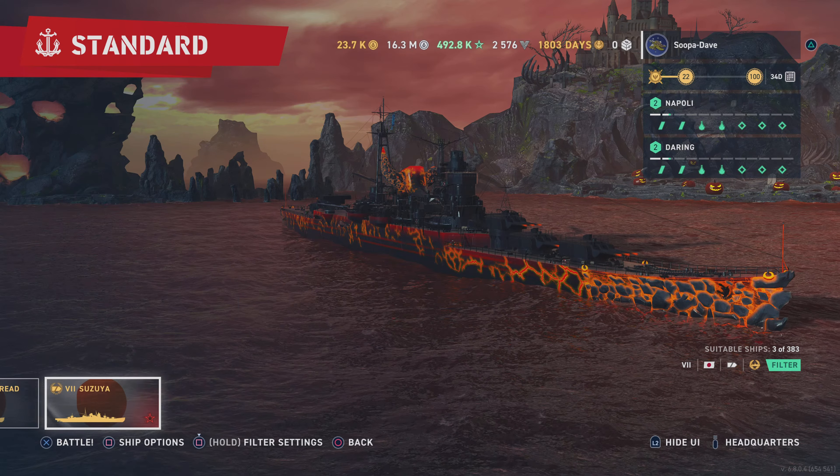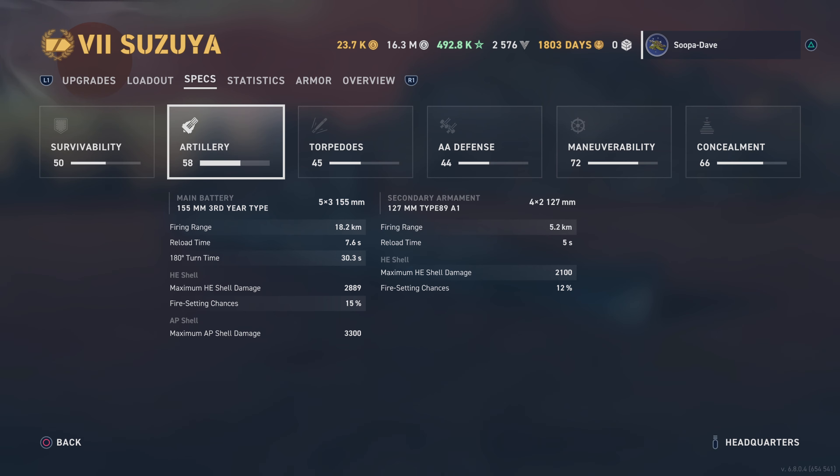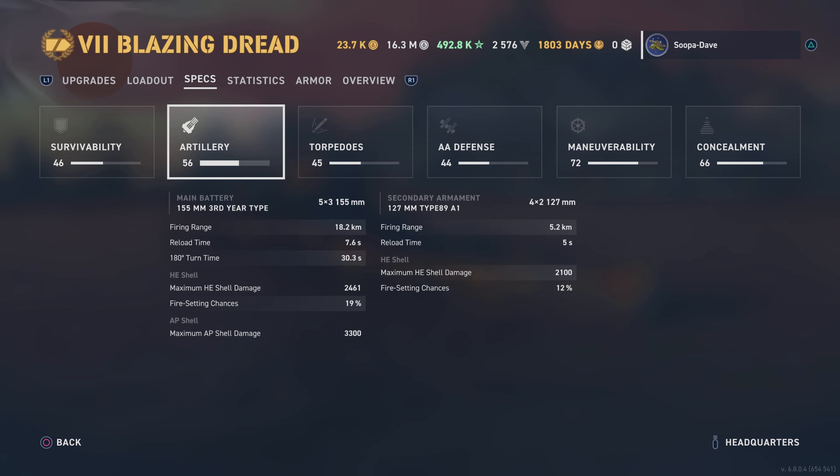The Blazing Dread is a Suzuya, guys. The only biggest difference: the Suzuya has 2800 alpha and 15% fire chance, while this ship has 2400 alpha and 19% fire chance. This thing absolutely starts fires - it's ridiculous.